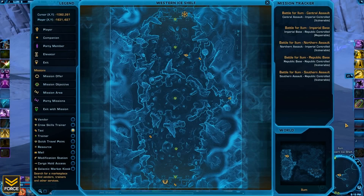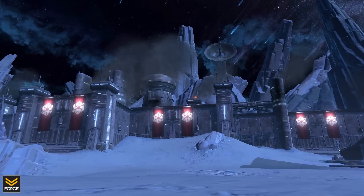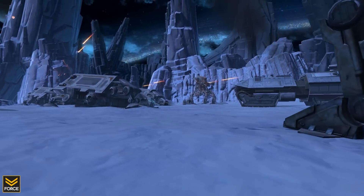This is how the specific zone is set up. In the northernmost position is the Imperial base. In the center of the map there are three assault areas: the southern, central, and northern assault area — and this is how the scenario works.